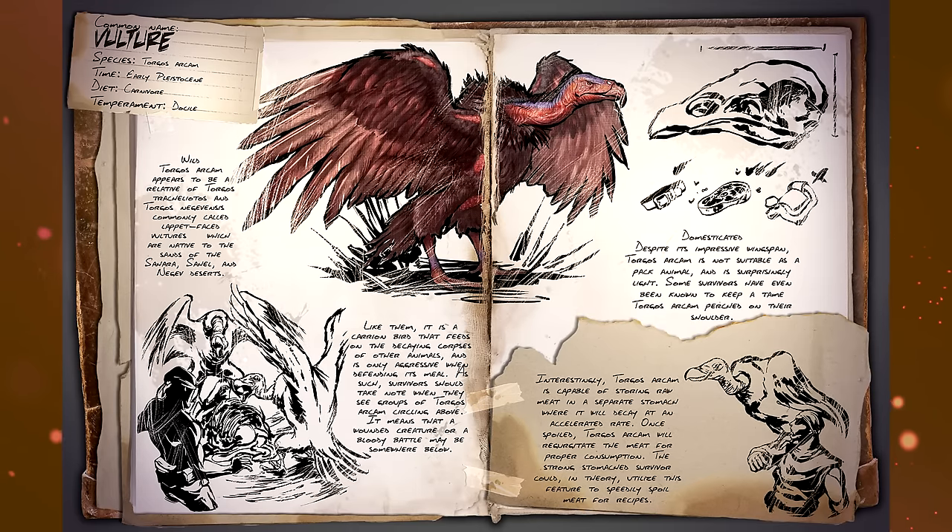Despite its impressive wingspan, the Vulture is not suitable as a pack animal and is surprisingly light. Some survivors have even been known to keep a tame one perched on their shoulder. So not really a huge Argentavis-sized bird — a bit smaller than that, and something you can just carry around with you — mainly useful for spoiling meat, by the looks of it.